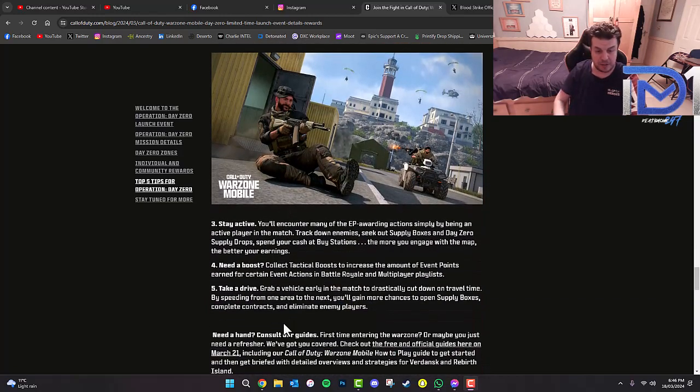Stay active — you'll encounter many EP-awarding actions simply by being an active player. Track down enemies, seek out supply drops and DayZero supply drops, and spend your cash at buy stations. The more you engage with the map, the better your earnings. Also, collect Tactical Boosts to increase event points earned for certain actions in Battle Royale and Multiplayer playlists. Finally, grab a vehicle early in the match to drastically cut down on travel time, giving you more chances to open supply boxes, complete contracts, and eliminate enemy players.